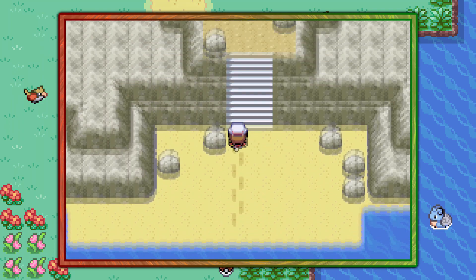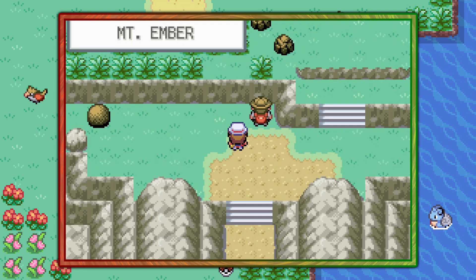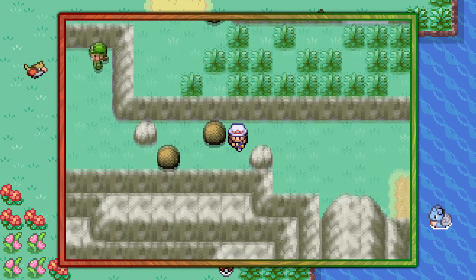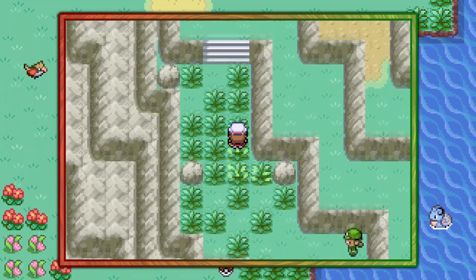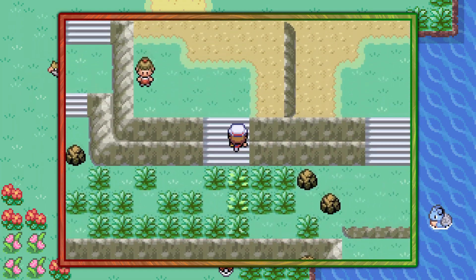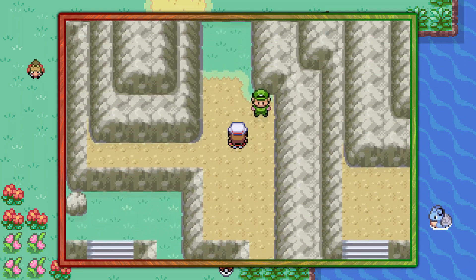This is the volcano here on One Island and we're almost where we need to be. Once you're here on Mount Ember, go ahead and immediately go to the left and use Strength on these boulders. Push them over — you can't screw that puzzle up, just continue onward. Mount Ember's base is kind of windy, so just follow around the path like I'm doing here until you find this cave entrance.